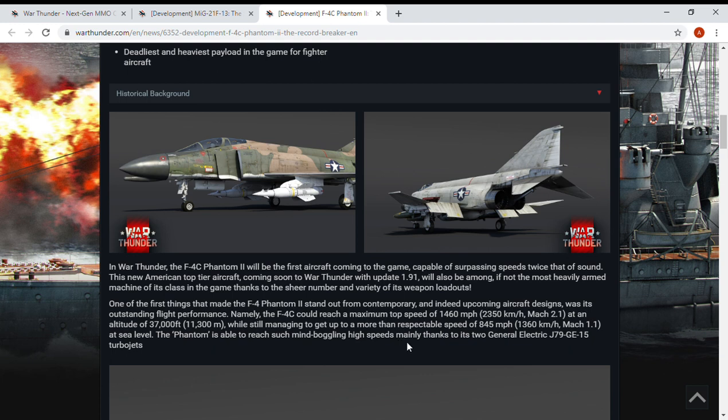The F-4C could reach a maximum speed of 1,460 miles per hour at an altitude of 37,000 feet, while still managing a more respectable speed of 845 miles per hour at sea level. So this will be the first aircraft in the game for America that's going to hit Mach 1 on the deck — awesome.